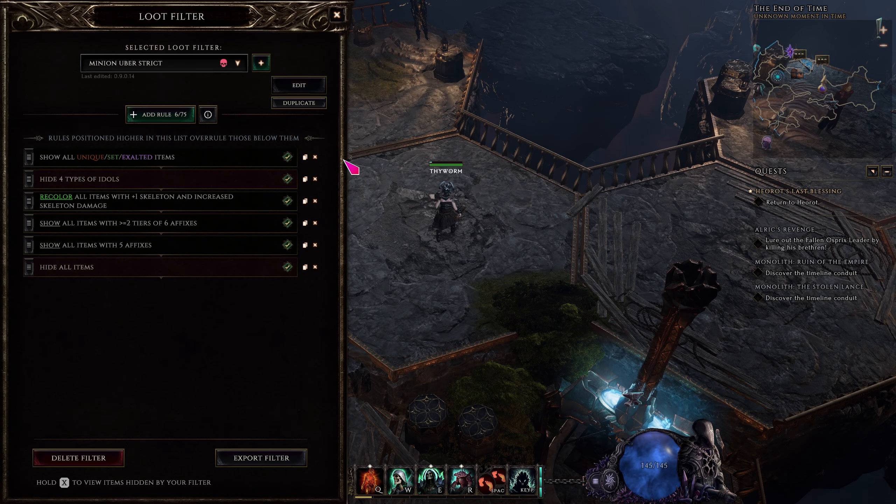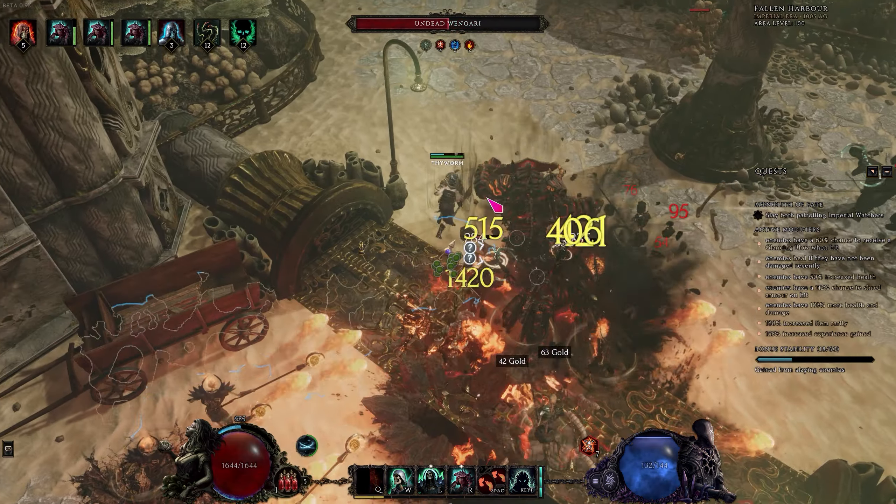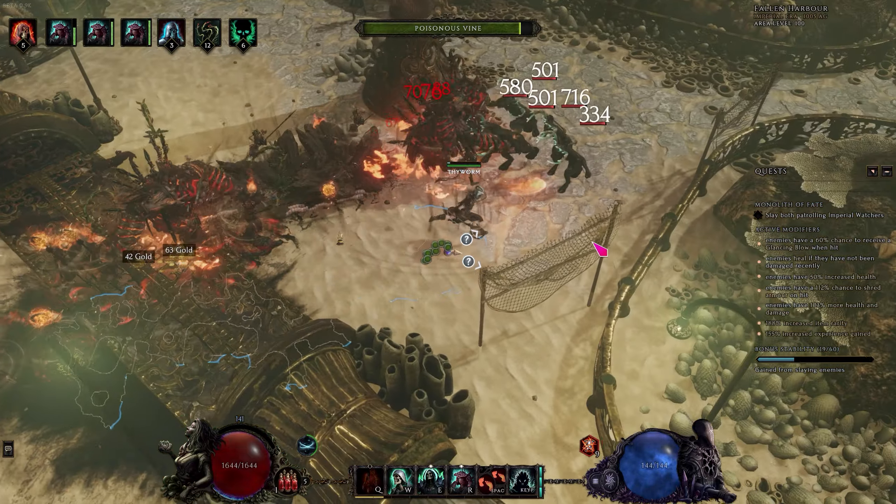I normally create extensive loot filters but this time I did not. You should already have a necromancer with fire minions and then swap. I have a build played in the multiplayer beta with a guide and loot filter for fire minions — I will link that. I will post my current loot filter for this build but there's hardly anything on there. It's super strict: it shows some idols, some plus-level affixes, that super rare plus-one skeleton affix on the chest, and then just uniques, sets, and exalted items — since only exalted items would be an upgrade for me anyway.